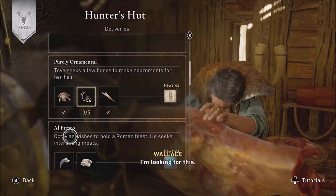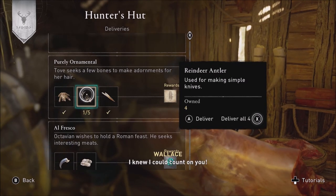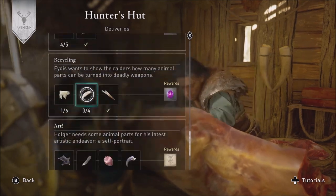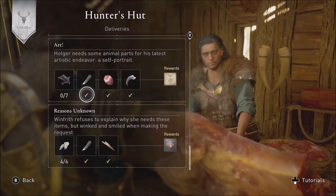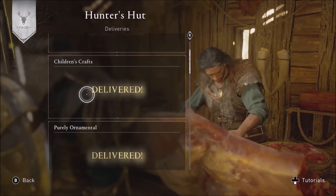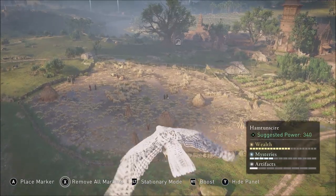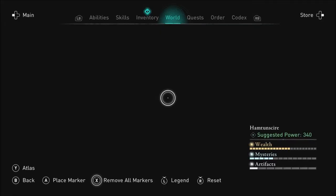For the hunter deliveries, one of the rarer things that you get is reindeer antlers. You would think the reindeer would be really common in Norway, but as it turns out their best farming spot is in southern England in Hamptonshire, which is the last region you actually go to.